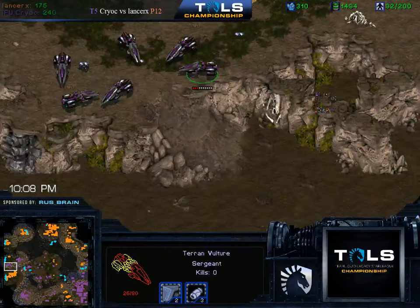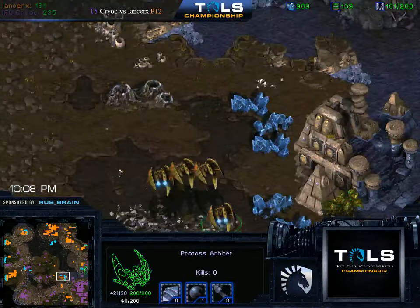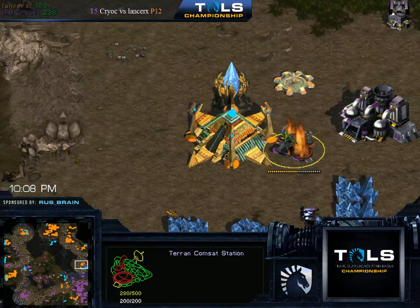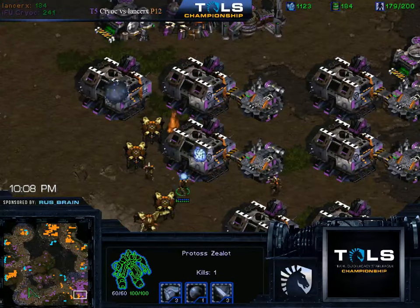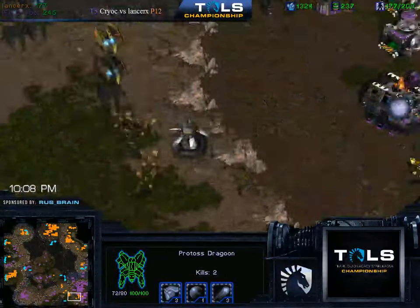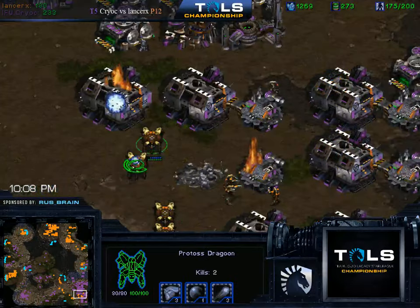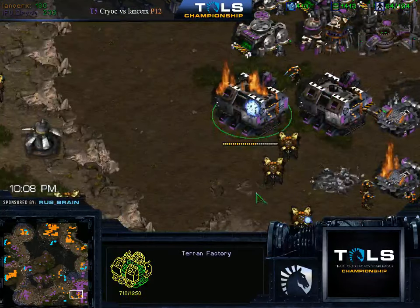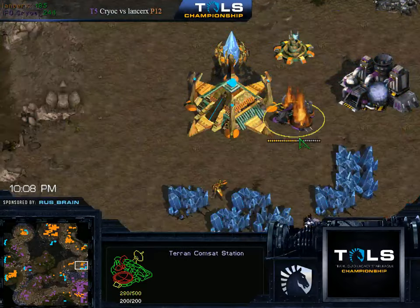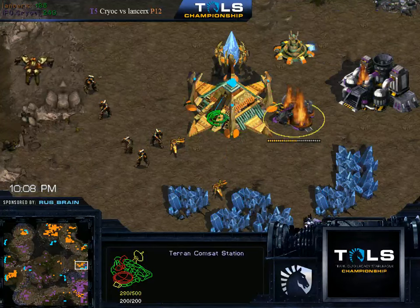I figured out what LancerX's plan was — LancerX's plan is to look so confused and do so many weird things, like suiciding Arbiters, that Kryok gets confused and doesn't know what he's doing either. The reverse mind game. And you see — LancerX is so high level, he's taking over the Command Sat with the Nexus, so now he has Scan as well. Cannon! Is he gonna kill it? No, it's alright. It's a new building right now, so the Cannon shouldn't kill it. LancerX is actually so high level that this was his plan: to have no plan, which makes his enemy have no plan, because he can't counter his plan!